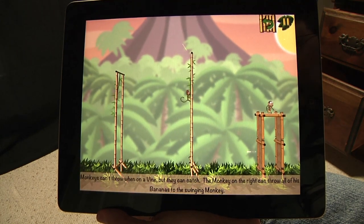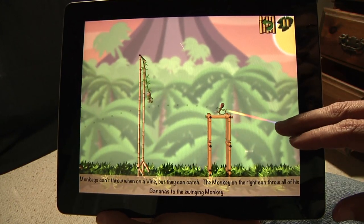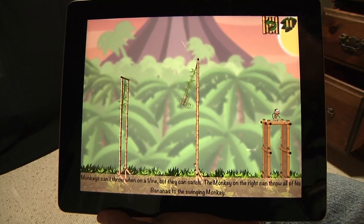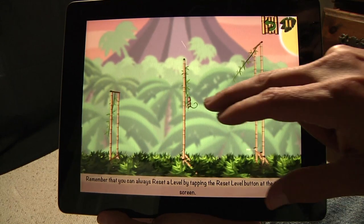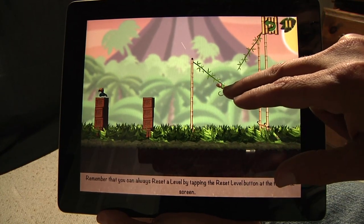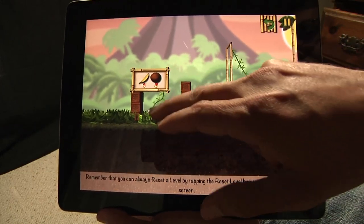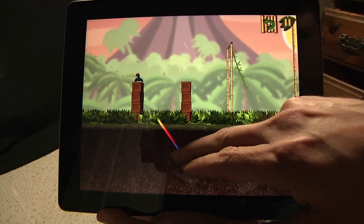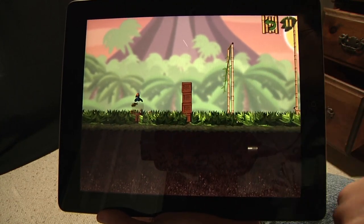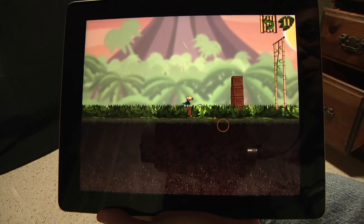One of the other elements, aside from just throwing stuff around, is that you can also pass to other monkeys. I'm going to throw a banana to that guy and then he can swing. He's got the banana. I overshot a little bit, but that's okay — I've got coconuts and bananas. I'm going to take a coconut and smash the crate down. That was the hard way to do it, but it worked.